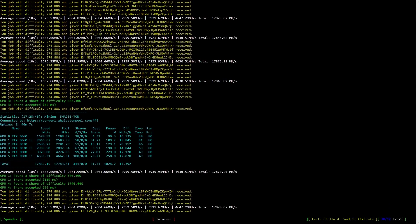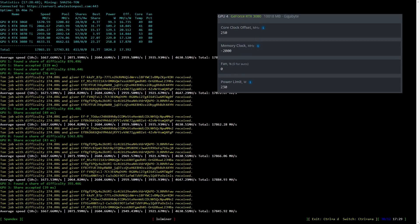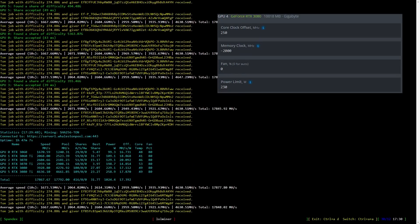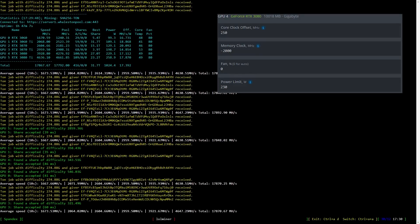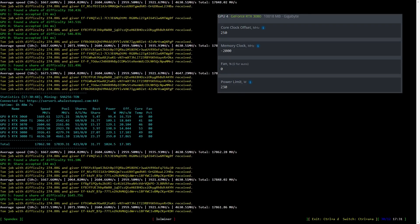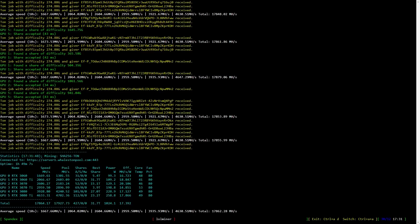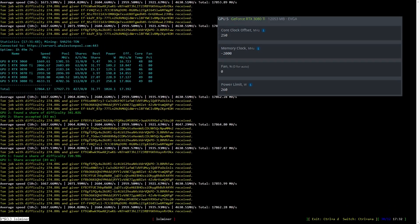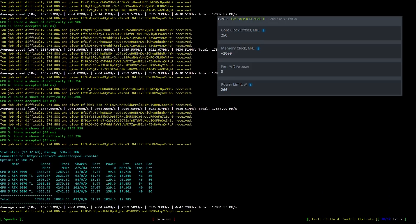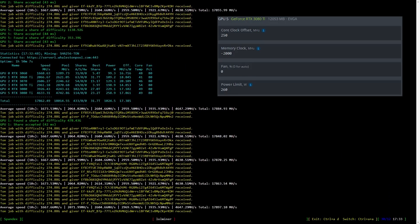Let's have a look at the overclock settings for the RTX 3080 mining Toncoin. I set the core clock to +250, the memory clock to -2000, and the power limit to 230. Adjust the power limit to tweak the results more to your liking. For the RTX 3080 Ti mining Toncoin, I set the core clock to +250, the memory clock to -2000, and the power limit to 260. Use the power limit to adjust the results more to your liking.